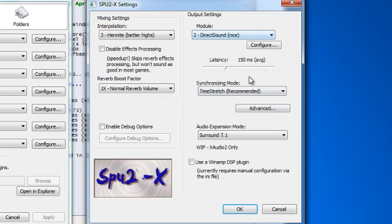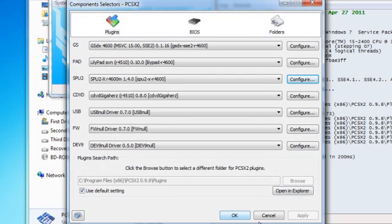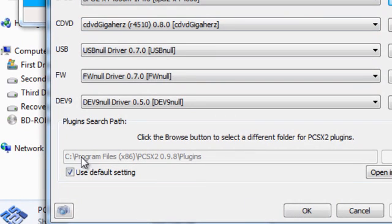So I select the direct sound. I didn't change anything, so I don't need to apply. Since all these plugins are default, it's set up at the default program path — C:/Program Files (x86) — with the default pathway that was installed with the emulator.